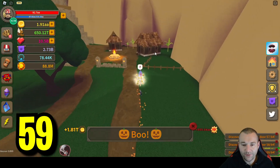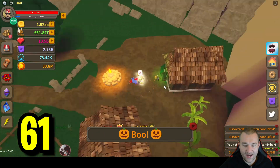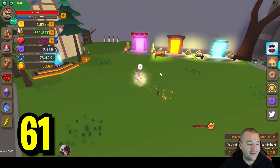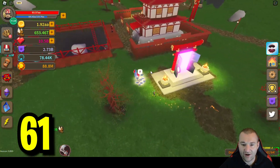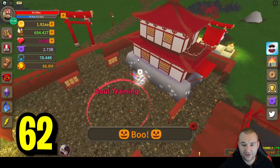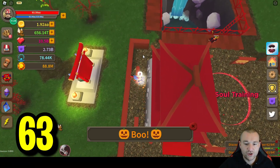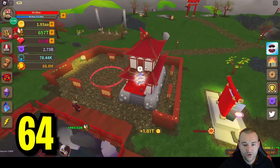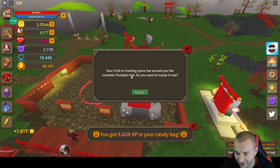Number 60 right here, and 61 — beautiful! We only need three more. Let's go back and go inside the temple to get the last three. The temple has them all right here in the center house. There's one on the bottom of the little house right here — that was 62. There's one in the back — 63. And 64 is on top: jump on top of this thing, jump onto the wall, and when you get over to the wall you can jump over and make your way on top and hit number 64. Your trick-or-treating spree has ended!